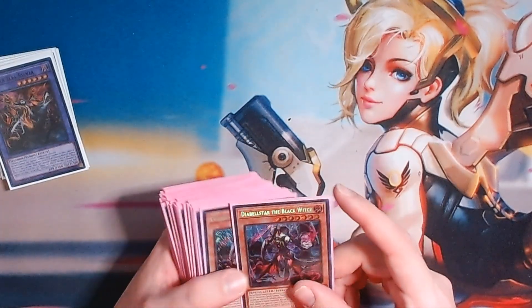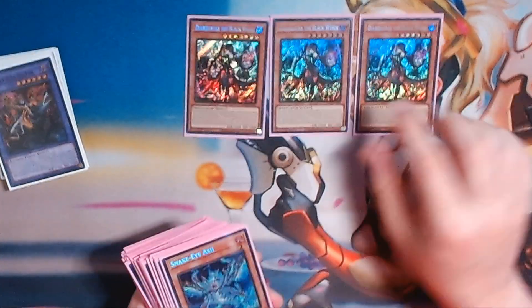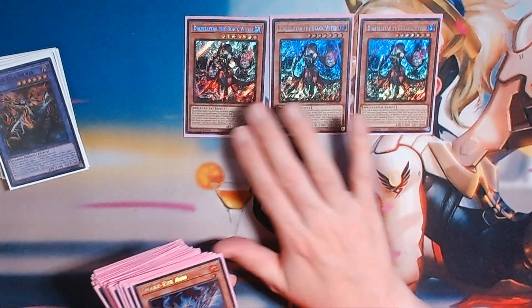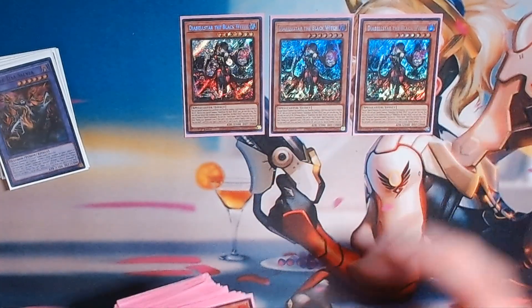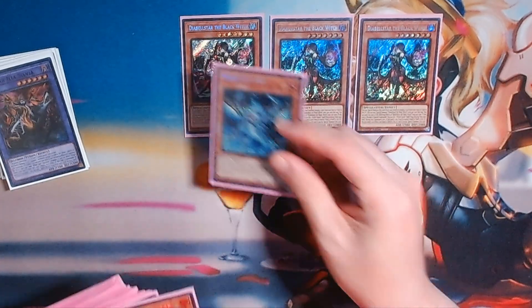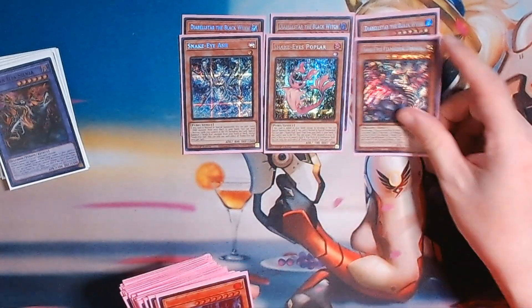We're going to start off with what is right now the best card in the deck: Diabellstar at three, as a must. Any Azamina deck, you have to run this — it's just so good. Moving to the Snake Eyes cards: one Ash, one Poplar, one Flamburge.